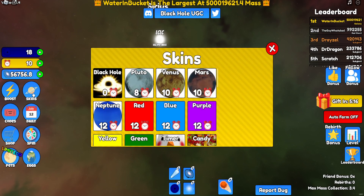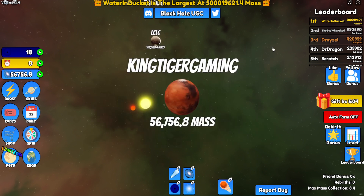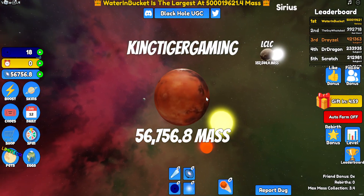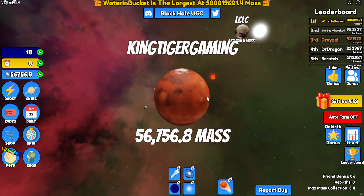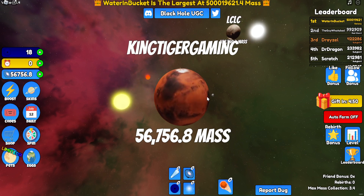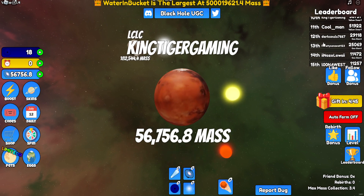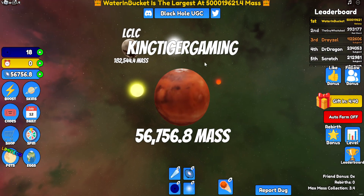We got 10 of these currency things — I can get this or Mars. I'm gonna get Mars. Nine Mars pets — look at that! I'm 10th on the leaderboard.